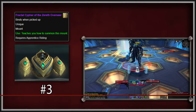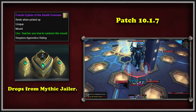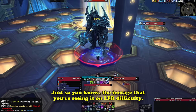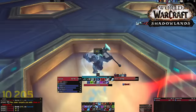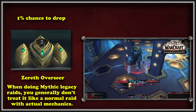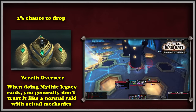At number 3, we have the Zereth Overseer. This mount would potentially drop upon defeating the Jailer encounter in Sepulcher of the First Ones, and only on Mythic difficulty. Due to the mount's restrictions and age, you are forced into asking other players for help getting attempts. Because this raid is not super old and with how scaling works, many players need a skilled and geared group of 10-20 people to bring him down efficiently. The Jailer was the final boss of the Shadowlands expansion and even now has deadly mechanics. The Zereth Overseer is said to be a 1% drop chance mount, but the most difficulty comes in getting a competent group together to actually defeat the encounter.